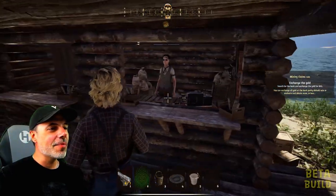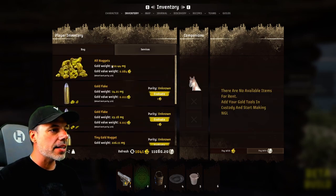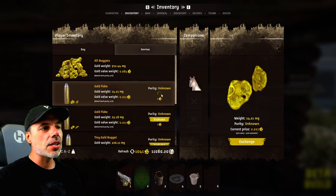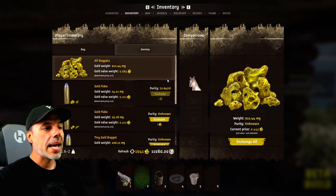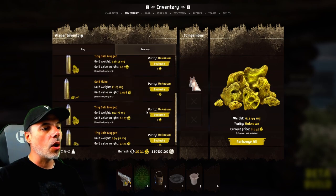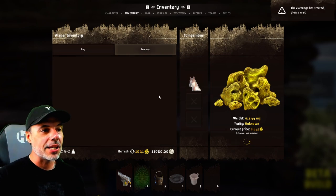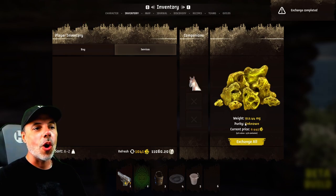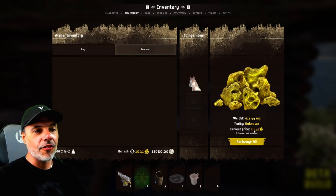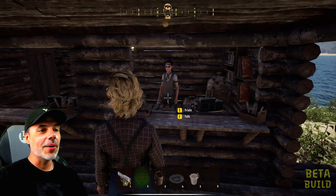We'll talk more about the commercial NFTs after finishing this loop — let's go turn in this gold. It looks like we made it to the bank safe and sound. Under all services, let's evaluate the nuggets. One gold flake evaluates with purity at 72.647 carats. We'll go ahead and exchange all — the exchange process has started. Congratulations on finishing mining claim 101! The total weight is 912 milligrams, purity is unknown because we didn't check all of them, and the current price is 0.445.